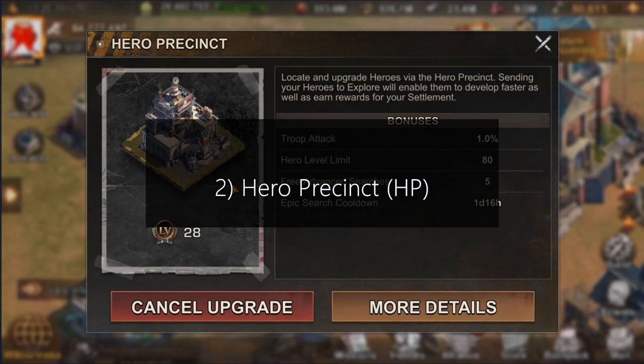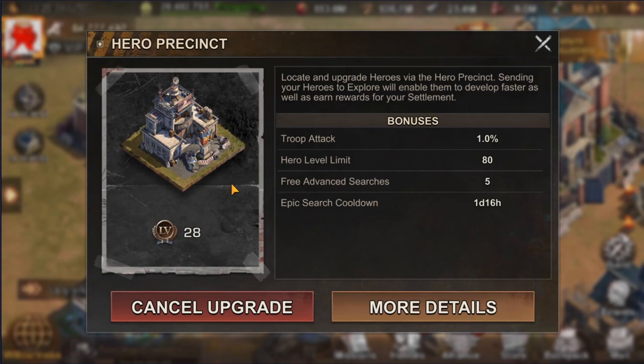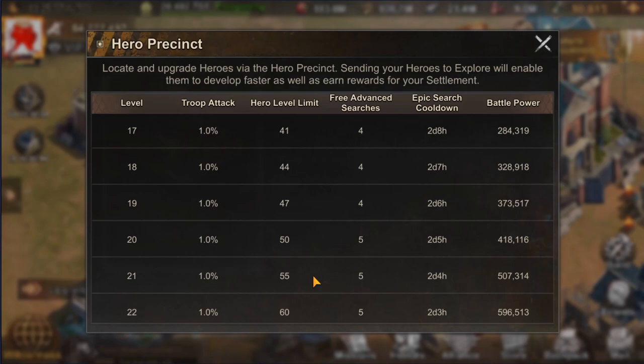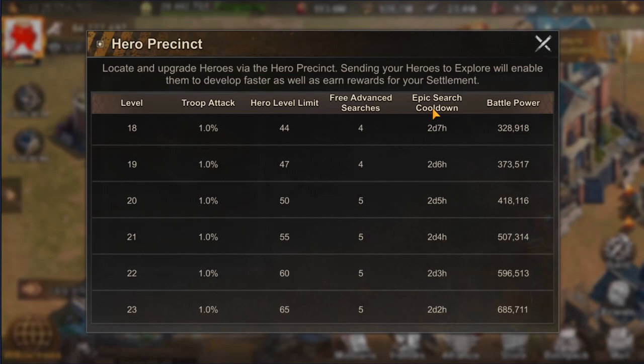The next building I would like to talk about is called Hero Precinct. This is the building where you locate and upgrade your heroes, and it also defines the maximum level limit for your heroes. As you can see on my screen it's currently 80, which is the maximum you can achieve in game. You start with level 6 and the more you upgrade Hero Precinct the higher level limit you'll get. At Hero Precinct level 26 the hero level cap will be 80.